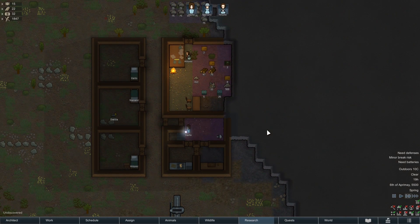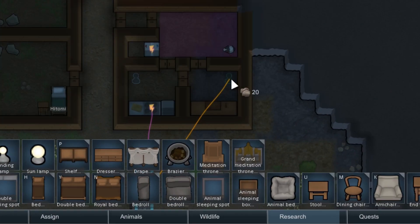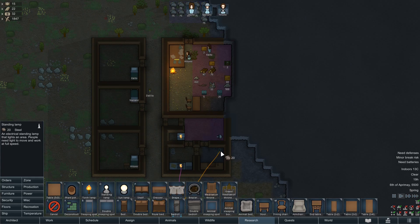To improve the chances of a good meal, it's obviously very good that colonists can see their ingredients. So let's install a light bulb in both the butcher room and the kitchen. When we select the light bulbs, you can see there are actually power lines from the windmill to the lights. As long as we see those power lines, the lights will get power.